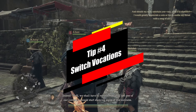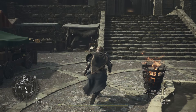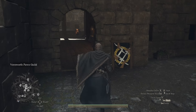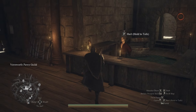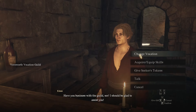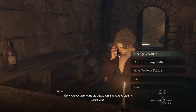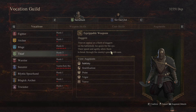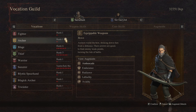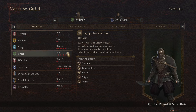Moving on to tip number four: you want to switch vocations as much as possible in Dragon's Dogma 2. The reason I say that is because switching vocations can be very positive — you can unlock different augments for different vocations. Augments are passive skills that you can apply to your current vocation. Once you level up different vocations, you can unlock all types of different augments and create an ultimate vocation build with augments that complement your current vocation.